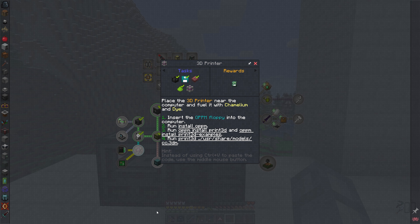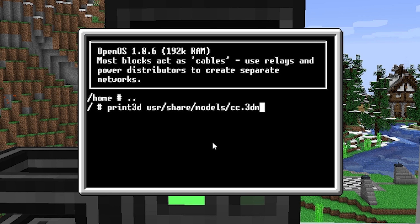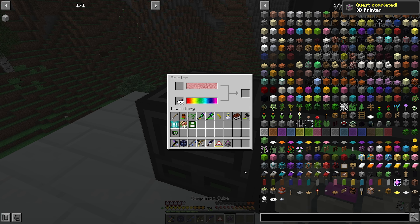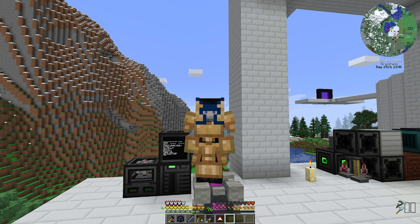We can now 3D print the companion cube using step 4 of the 3D printer quest guide by typing 'print3d /usr/share/models/cc.3dm'. The job was successful and we take the companion cube out. I can reach quite a bit higher with this companion cube for quick base ceiling repairs, but perhaps we could figure out some better uses for our 3D printer.